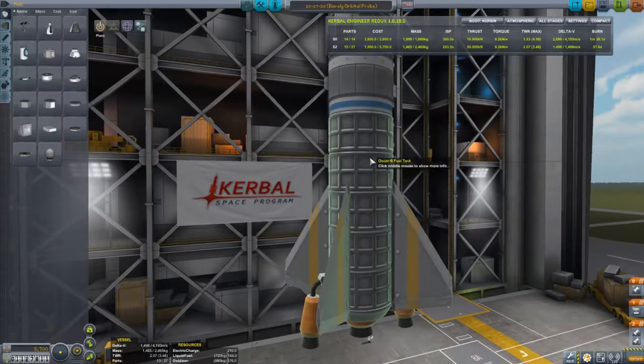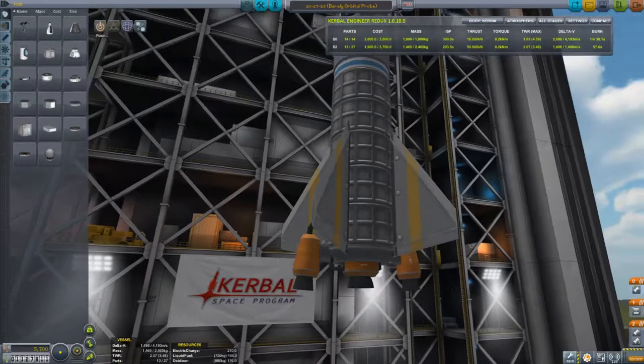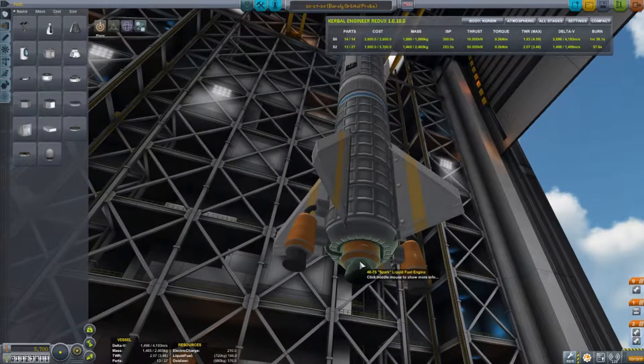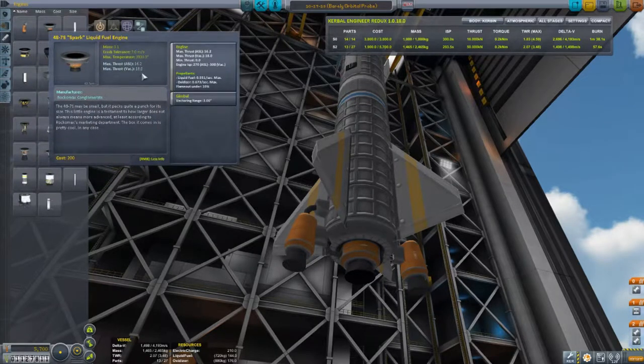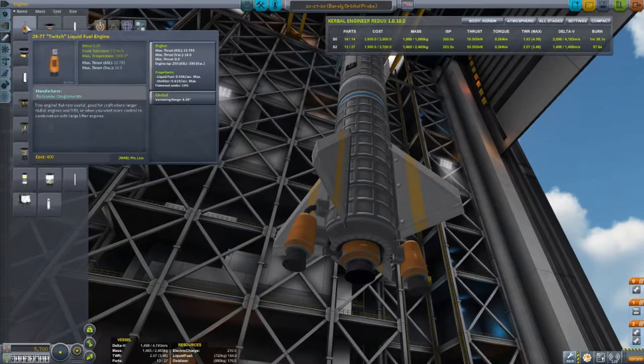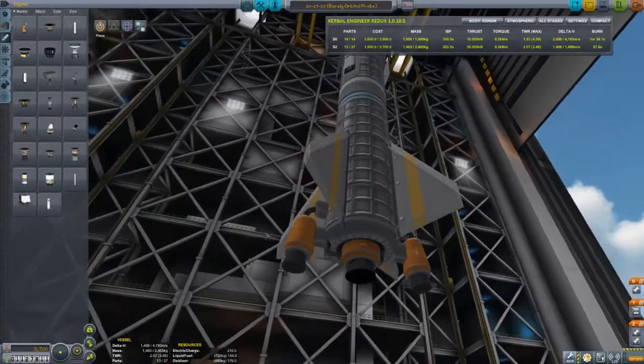The bottom stage is composed of five small fuel tanks. I discovered very quickly in prototyping that the spark engine was not powerful enough to lift it off the ground by itself, so I added these two side engines — twitch engines. The spark engine has a thrust of 16 to 18, while these side engines go 13 to 16, so it doesn't really triple the amount of power, but it's close.